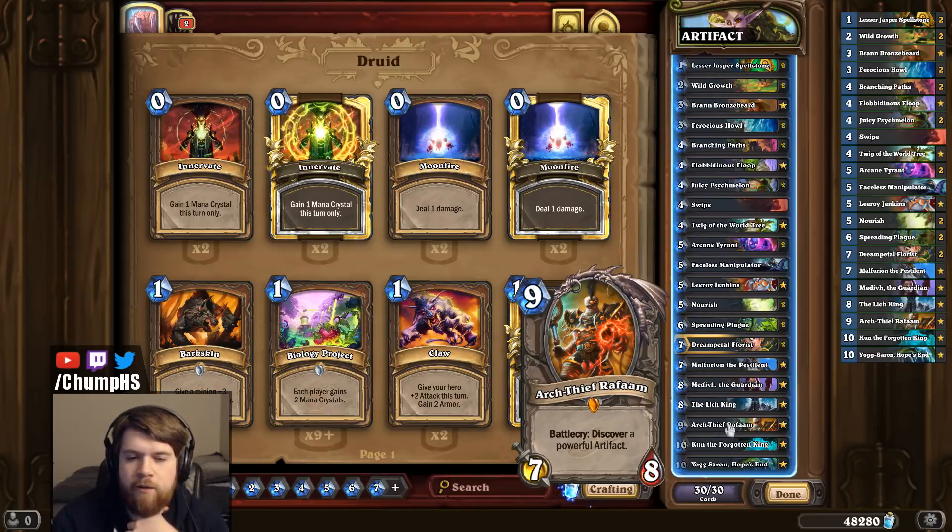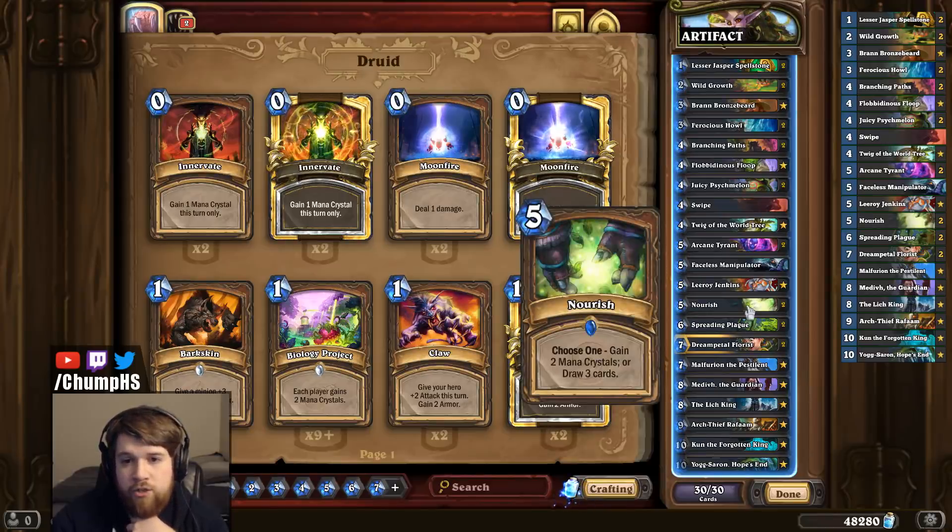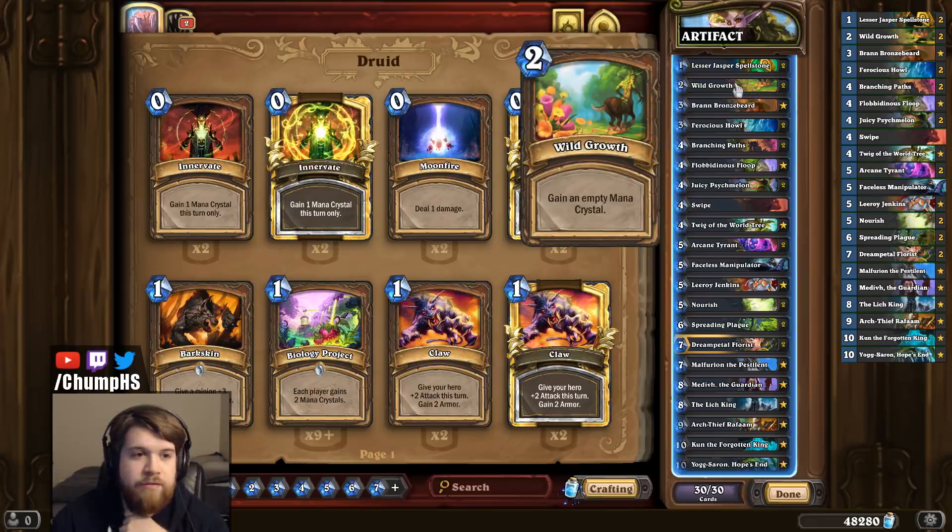Unfortunately, with as much as people were talking about this card, I couldn't find a list, so I had to pull something together myself. Because Arch Thief Rafaam is a 9-mana card, I assumed that Druid was probably the class because of all the ramp cards — Nourish and Wild Growth. And I guess after the nerf to Aviana, people were looking for the next Druid deck to define the wild format.